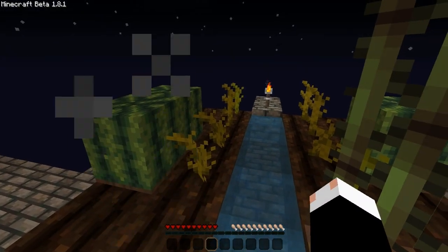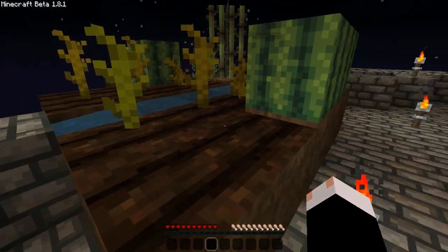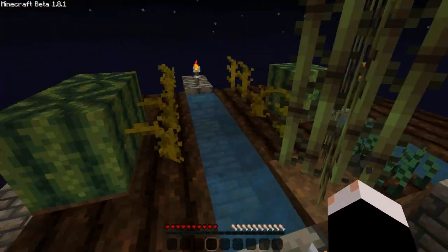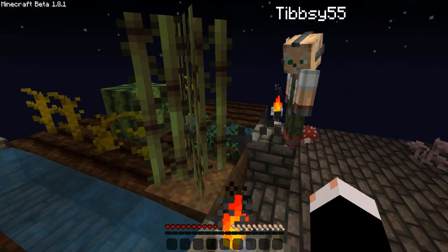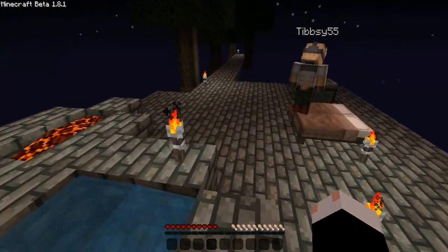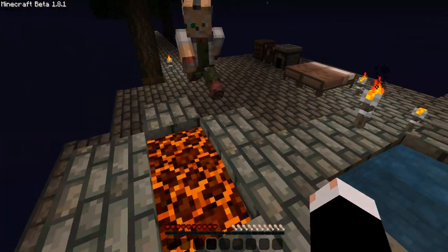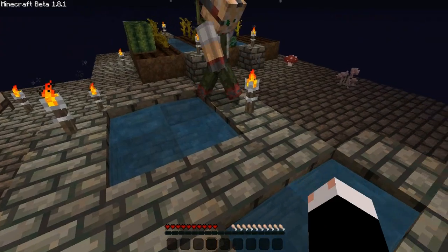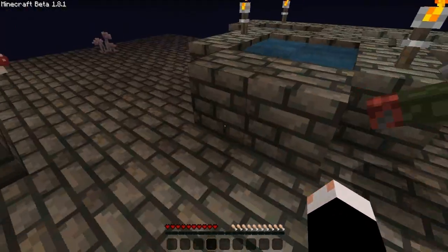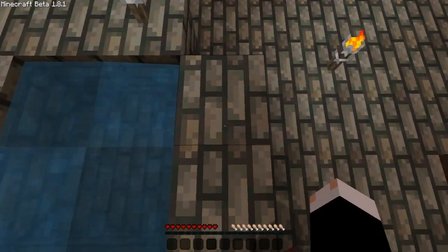Lots has happened to our island. First, we'd like to note — look at all our beautiful melons. Big, square, delicious melons. In this episode, we're going to be first working on expanding out to the island and moving the cobblestone generator and the infinite water source out that way so we have more room in the middle. We're thinking of putting a fountain in the middle just to make the place look nicer.